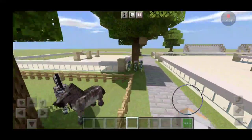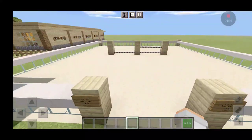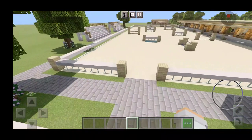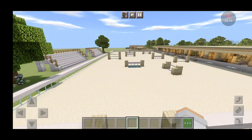So then over here we have our warm-up ring — so this is where if we have a show, people can come in and warm up. We have two small verticals in here, and then there's a path that leads directly to the jumping arena.